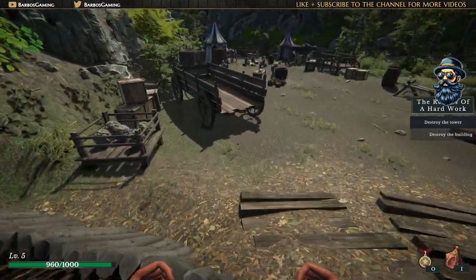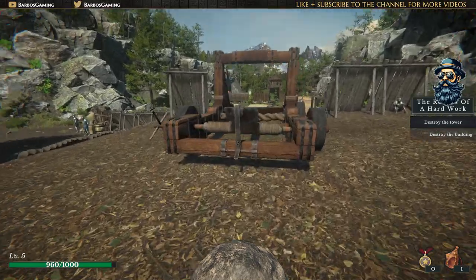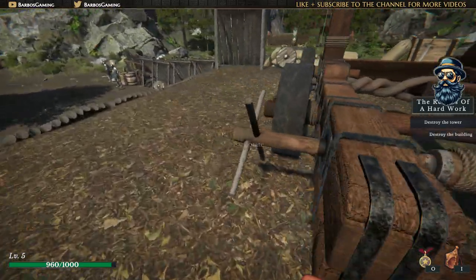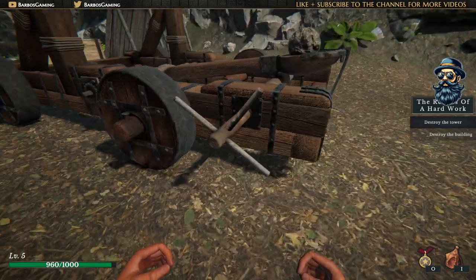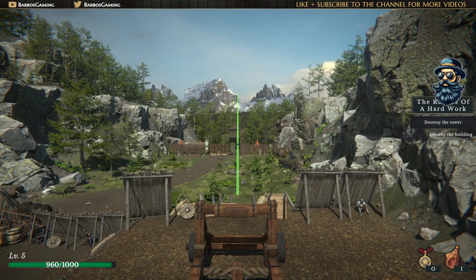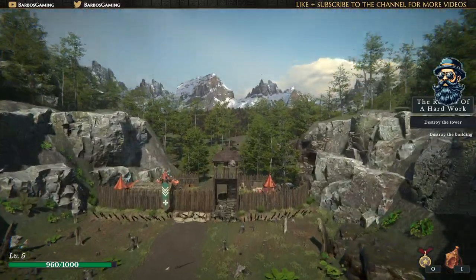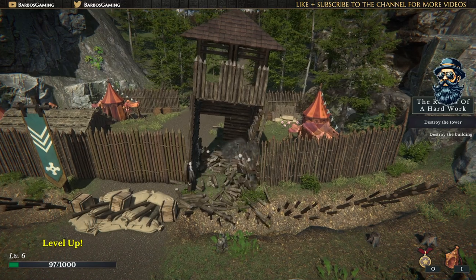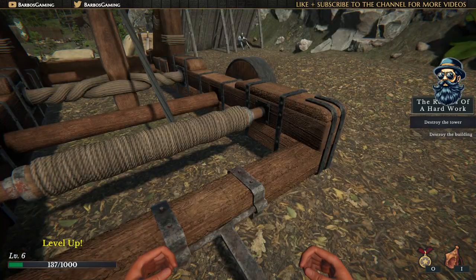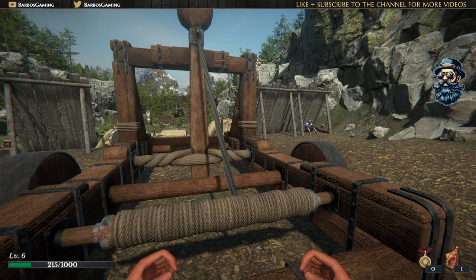Let's pull back and see if we can destroy that tower forever. Mount in here - the distance is okay but let's change the angle and rotate to the right a little - bang! Now let's shoot. Level up, level up! Everything has been destroyed - the deed is done, the tower collapsed! I can finally rest.